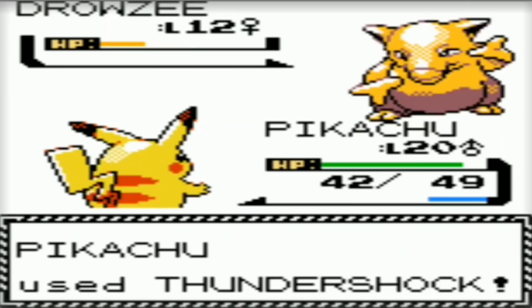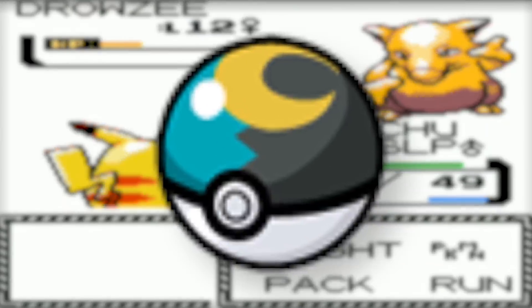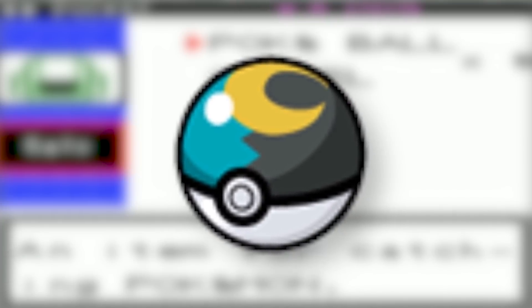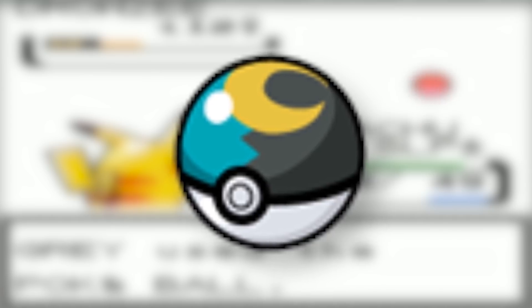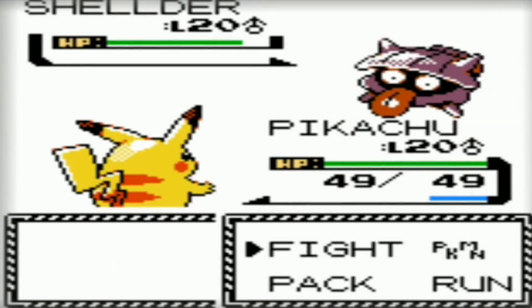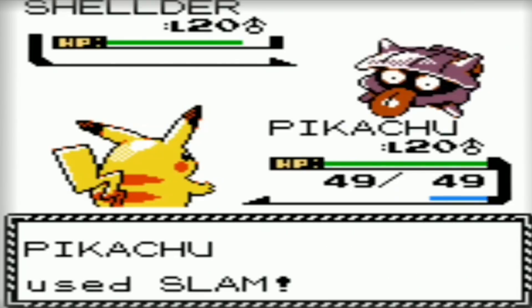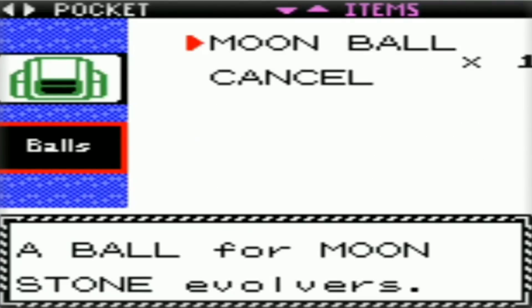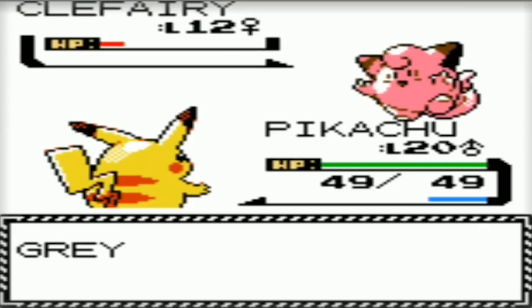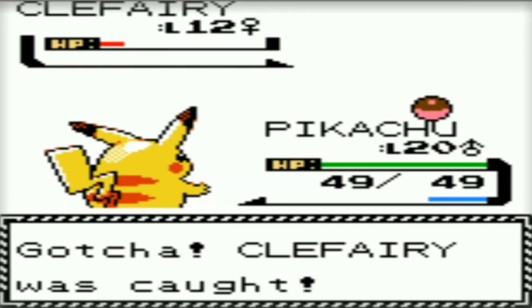Jumping back to Gen 2, there is a major error involving one of the Pokeballs. The Moon Ball was introduced in Gen 2 and was intended to boost the catch rate of Pokemon that evolve with the use of a Moon Stone. However, due to a programming error, the Moon Ball actually boosts the catch rate of Pokemon that evolve with a Burn Heel — an evolution condition that did not exist then and still does not exist now — effectively making the Moon Ball no more effective than a regular Pokeball, which is a real shame considering how cool it looks.